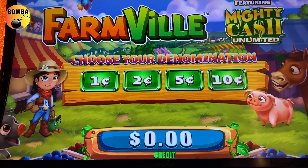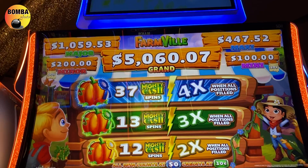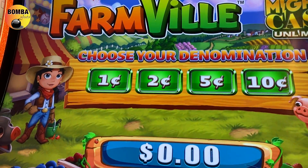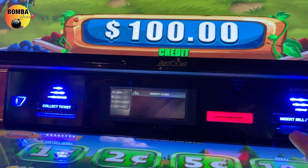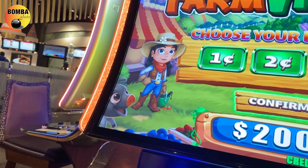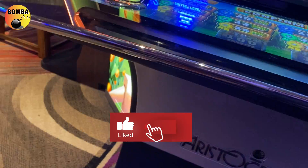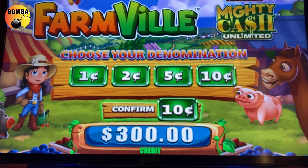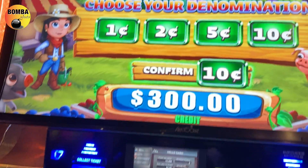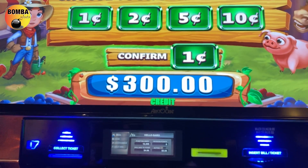Hey guys, hope you're well. Doing a little session on FarmVille Mighty Cash Unlimited. There are your progressives — lots of things going on here. Let's put $300 in this machine. It's a pretty big screen, I think it's 86 inches. Let's start it off with one cent denomination — confirm one cent, yes.